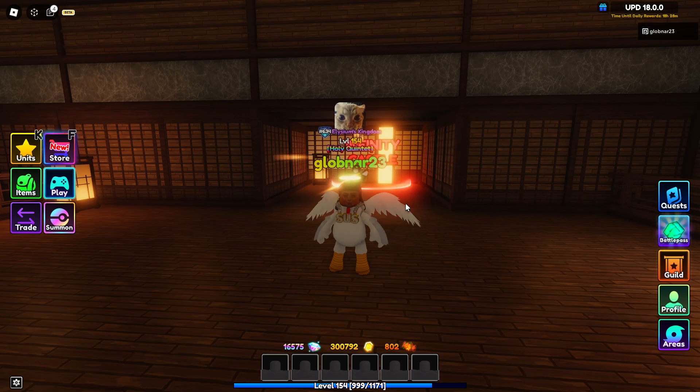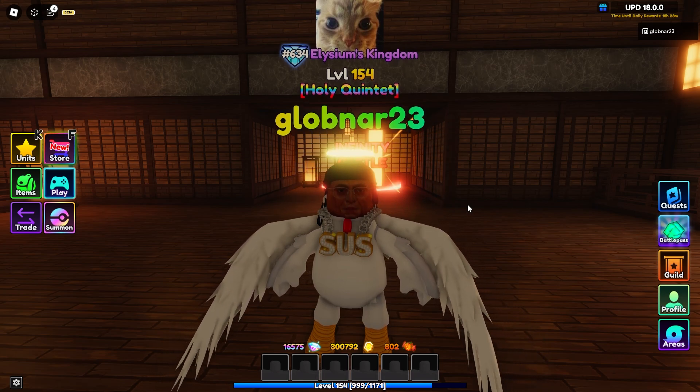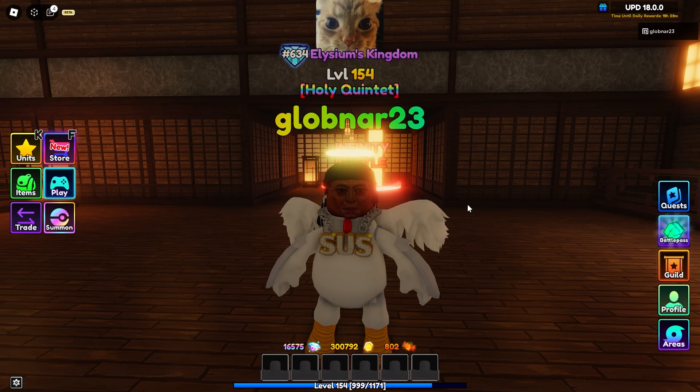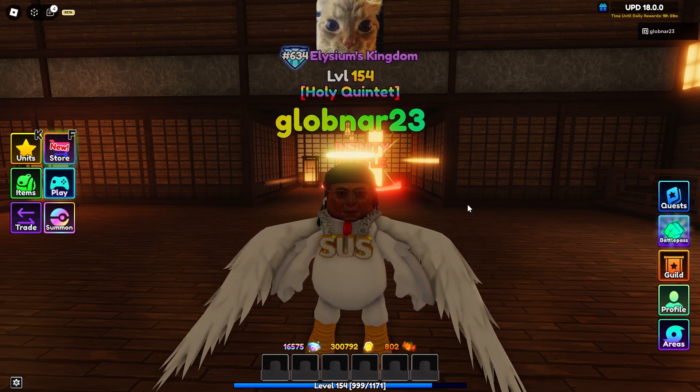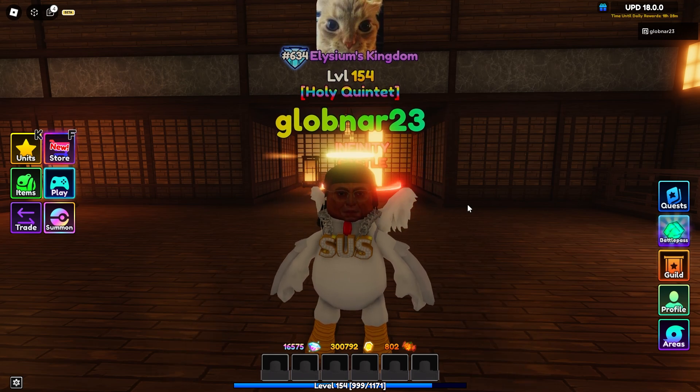So this should be super duper fun. To explain the rules: basically, every 10 rooms we're going to spin the Wheel for all 6 of our units. Once we use a unit, it is off of the Wheel. And then if we need to, by Room 100, we'll go ahead and put the names back onto the Wheel.